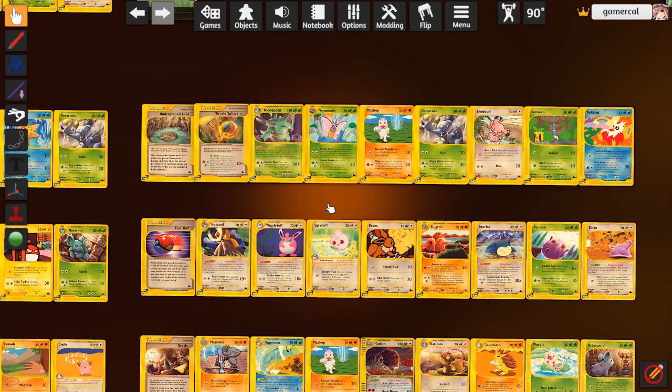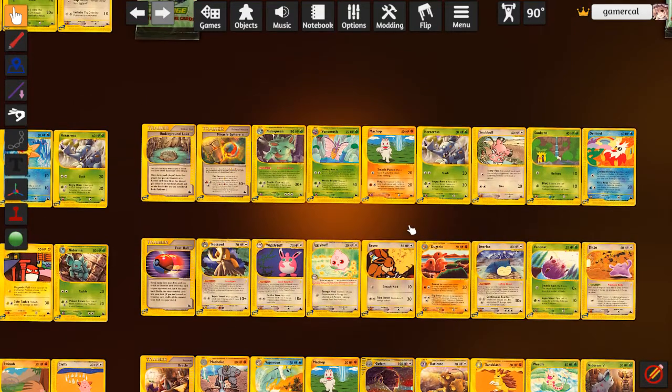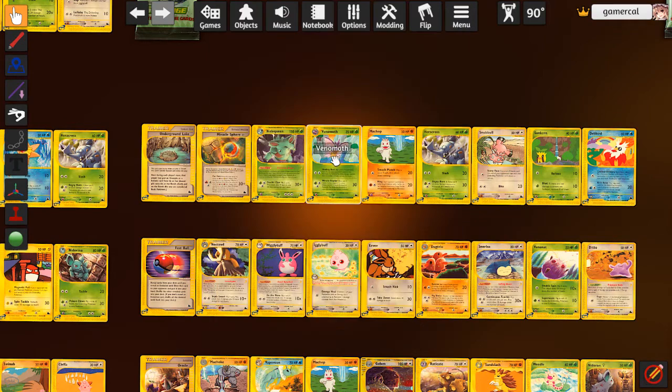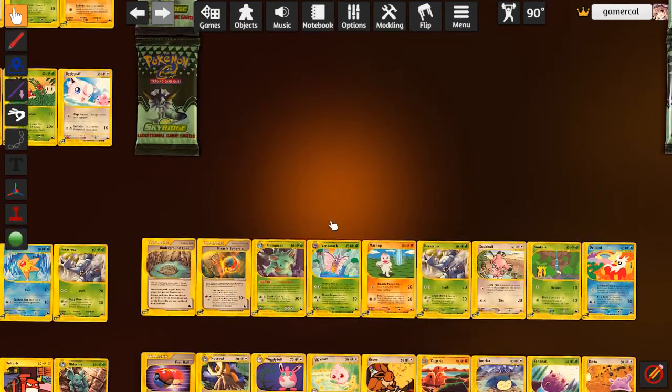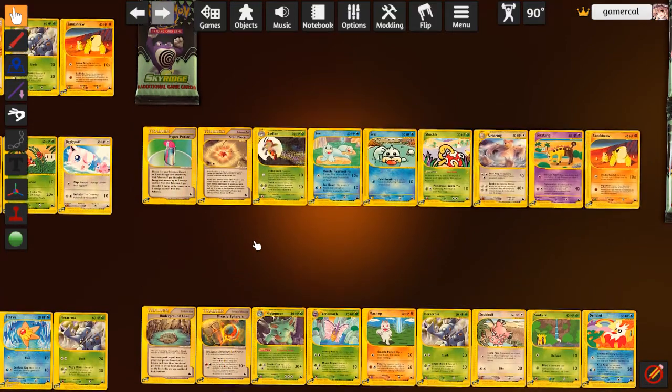Last one of our first half - got another Nidoqueen, which is kind of good. Another Underground Lake, so somebody would want to trade for that. Venomoth is not very good - you have to flip a coin. It does heal all of your Pokemon of damage, so maybe with damage swap heal 120, but just not very useful. Alright, second half - let's see what we can do. Still got a lot of stuff I want out of this set.